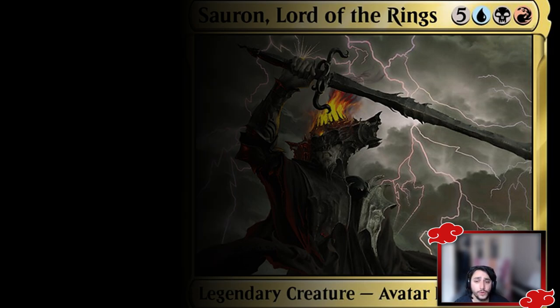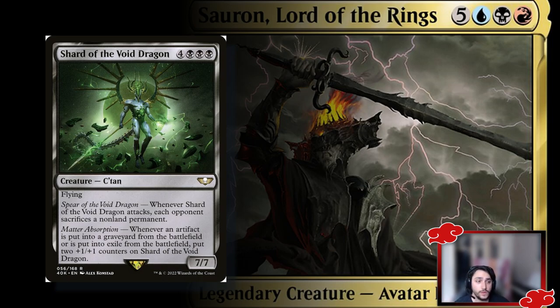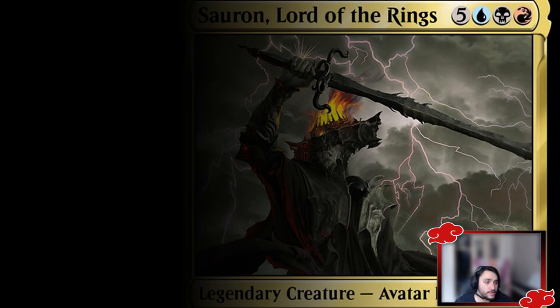Now for the reanimate targets — the really big ones. First is the Shard of the Void Dragon from the Necron 40K deck: a 7/7 flyer. When it enters the battlefield, target opponent sacrifices a non-land permanent — very annoying — and whenever an artifact is put into the graveyard or exiled from the battlefield, you put two +1/+1 counters on it. Since you'll be sacrificing treasure tokens constantly, this will grow quickly. It's a huge flying creature that must be dealt with.